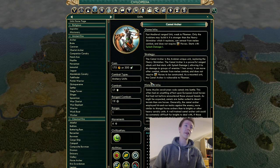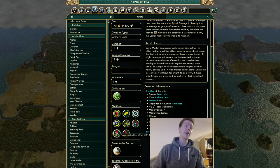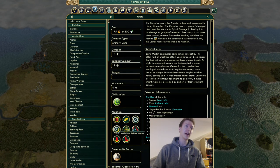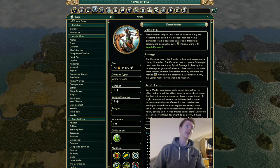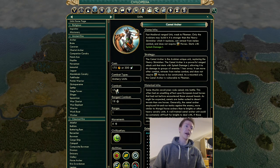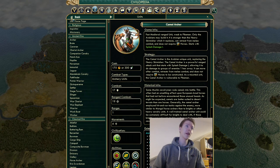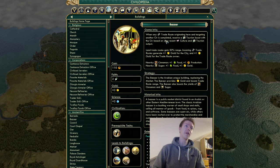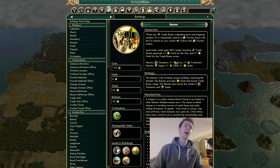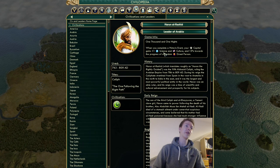The Camel Archer is a unique Heavy Skirmisher requiring Physics. It gets Splash Damage I and doesn't require horses, which is nice. It also withdraws before melee, which is good since you don't want it involved in melee. These are best for defense — you can use roads to move them in and out and get quite a few since they don't need horses.